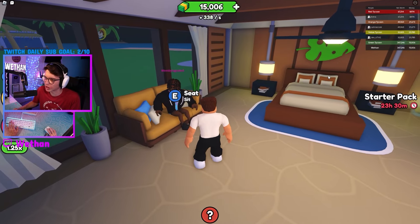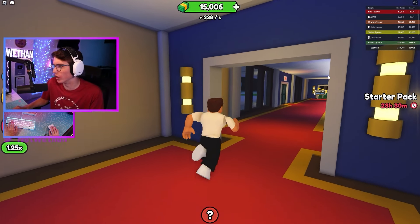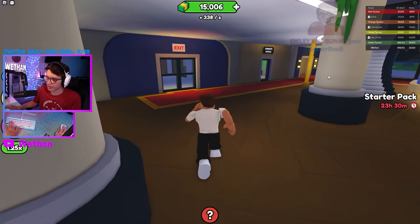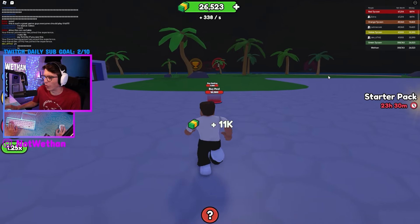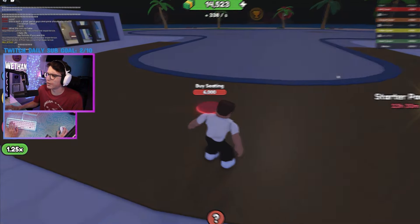Oh, that's that room. Oh my gosh, who's this guy? Hi, Wemby — Wemby's in my chat. Alright, I think next we're gonna do the pool. Let's collect our money and then we'll get the pool finished up. Here we go. Buy pool. That does not look like a pool.